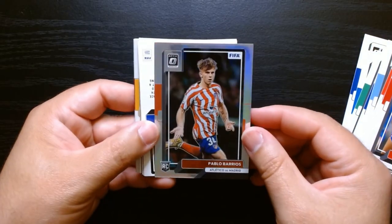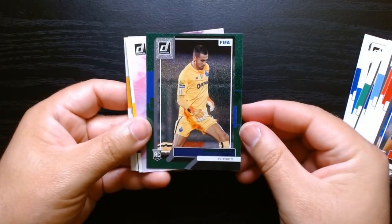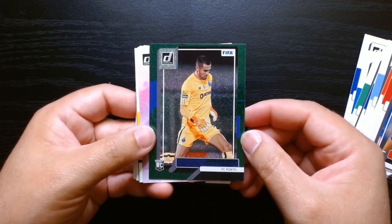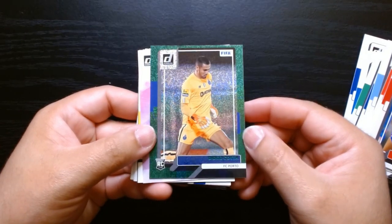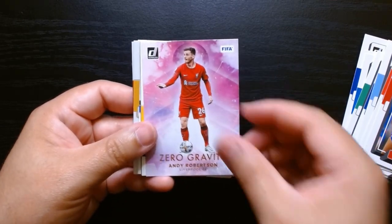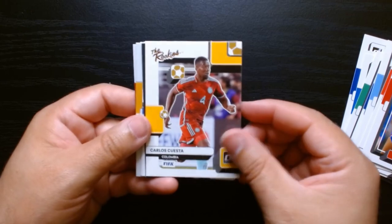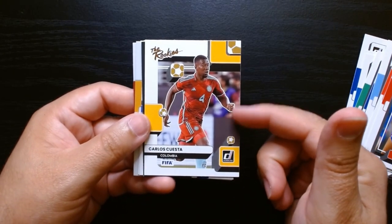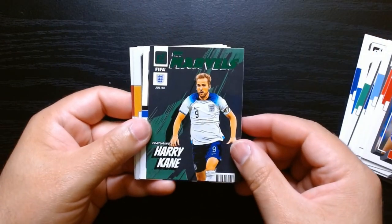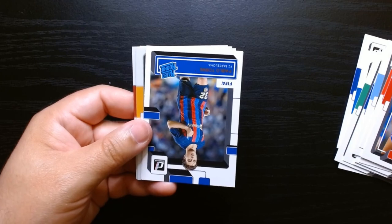Pablo Barrios. The silver optic — Diogo Costa. I guess we get one of these greens in every pack. They are cool looking though. Diogo Costa. Zero gravity — these are nice. And Robertson. The rookies of Carlos Cuesta from Colombia — nice design, I like the yellow. On the green parallel, the Net Marvels of Harry Kane, who's no longer in the Premier League.